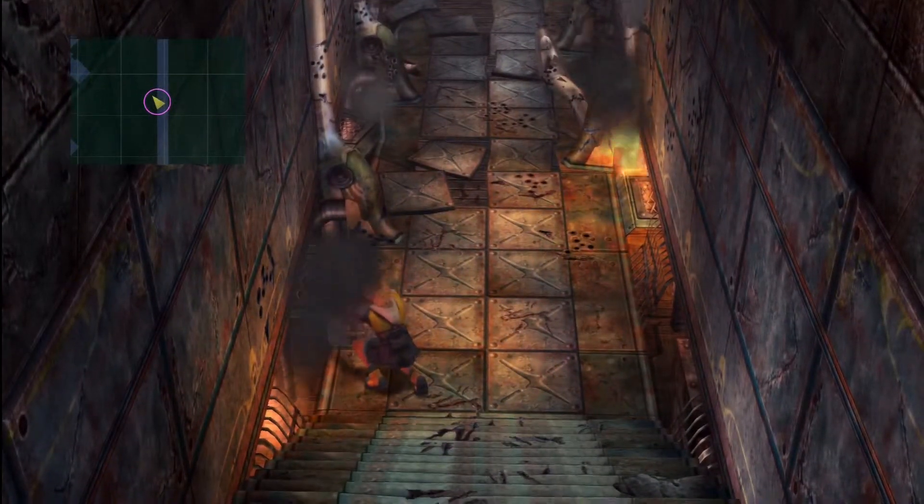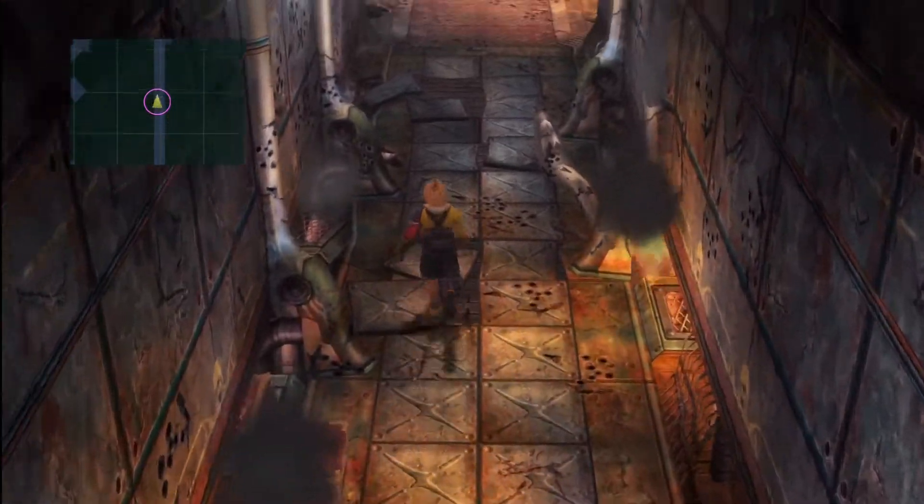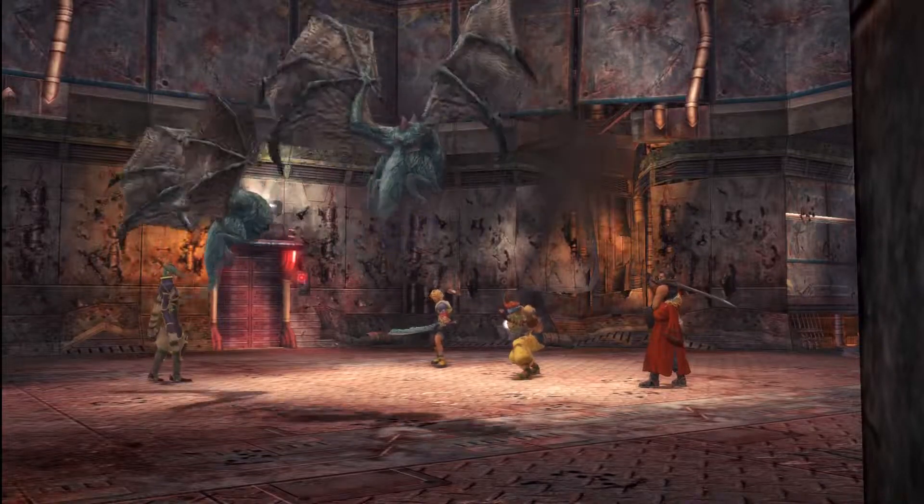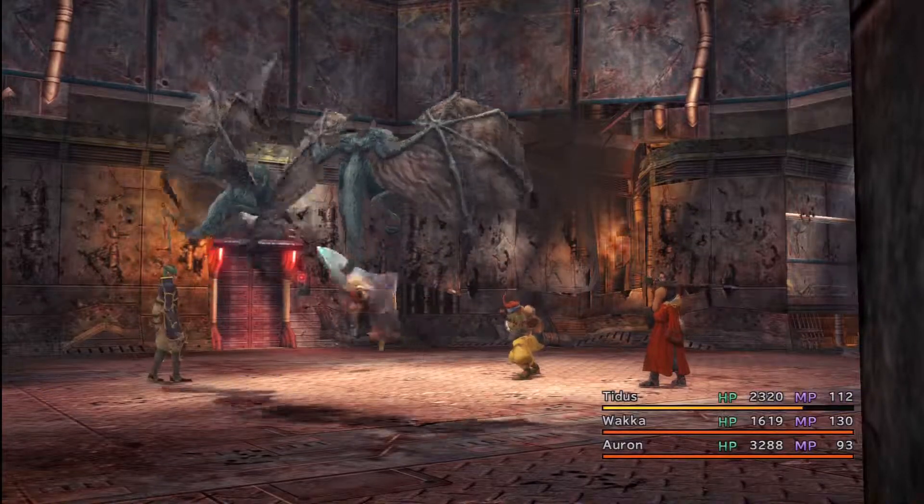Now, just coming up on our left there's a treasure chest. More Al Bhed potions that I don't need. Coming up on our left is a save point, which is good. But on our right is some more fun stuff.